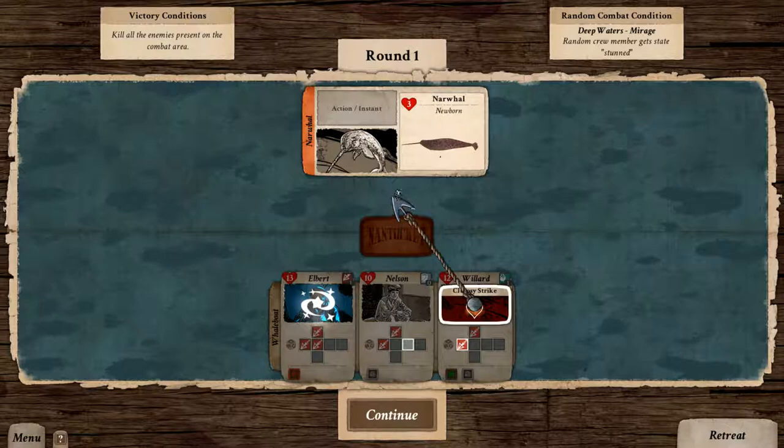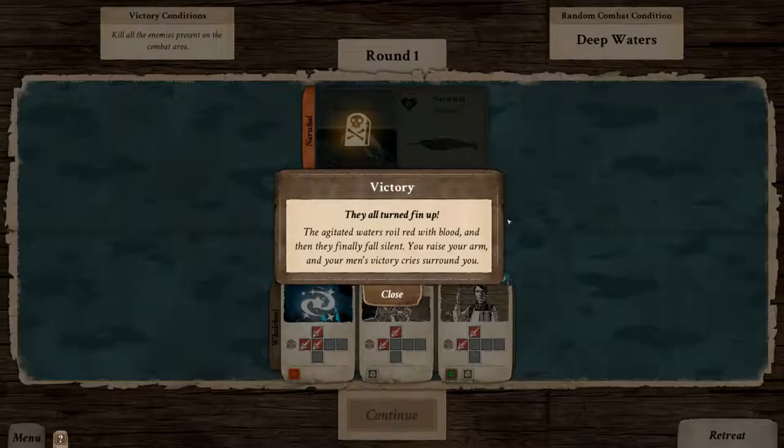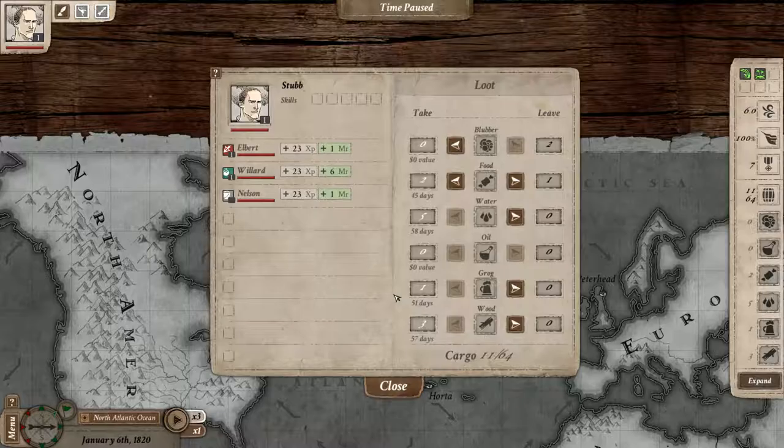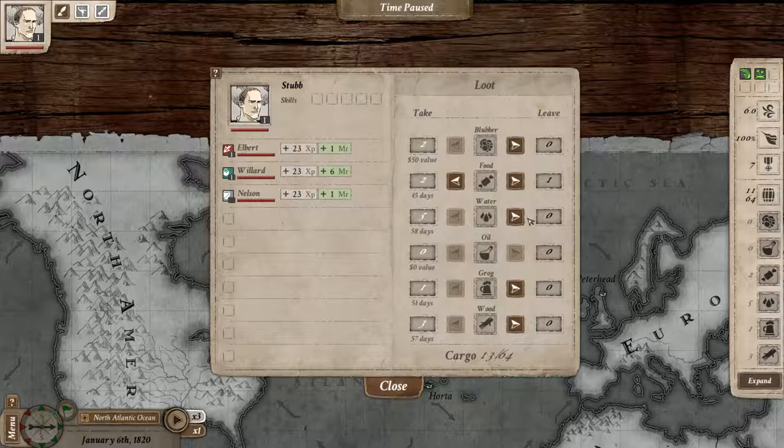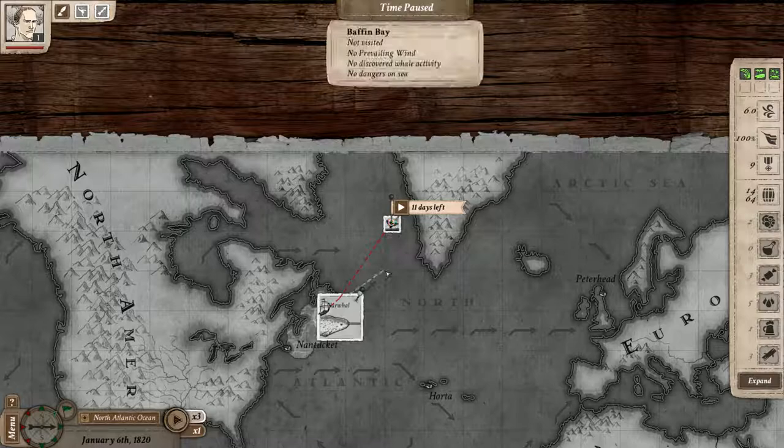Nelson did not get a chance to attack, but Willard did — we do get to do a clumsy strike and attack first. I'm going to attack the narwhal — the newborn. And it's dead. The agitated waters turn red with blood, then finally fall silent. You raise your arm and your men's victory cries surround you. After the battle, we got 23 XP for everybody in the battle. One morale for Elbert, Willard got six. Plus five morale for last blow. There is some blubber here — raw fat from whales. You can transform it to oil to get more money using the tri-works room on the ship, which we don't have. We'll take it. We have room on the boat — 13 out of 64. There's also some whale meat food. Now we head towards our goal — not home yet.